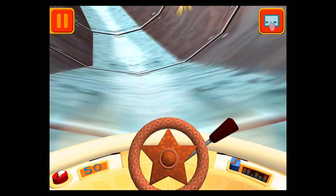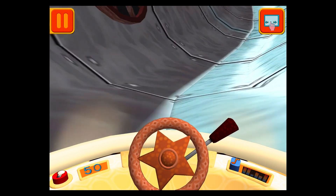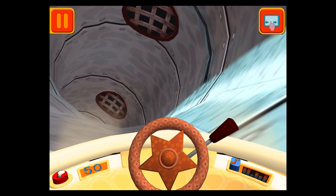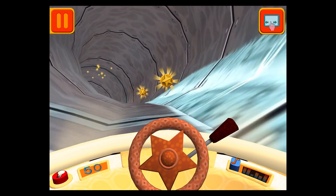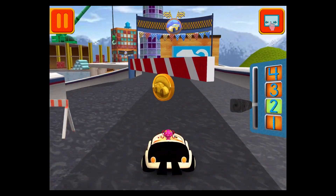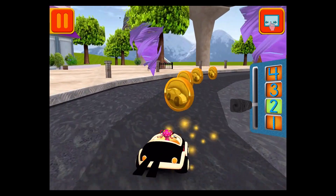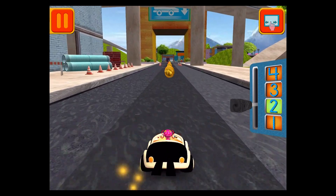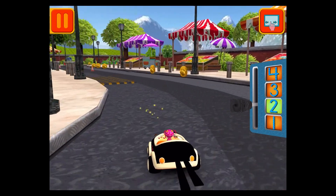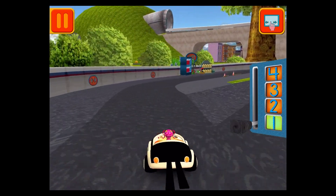We're going under Umi City! Tap the glowing coins to collect them. Hold on to the helmet! Woohoo! Great coin collecting, Umi friend! Those coins are really going to add up. Remember, the more coins you collect, the more cool stuff you can unlock! Great racing, Umi friend! Time for a pit stop!